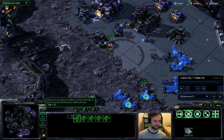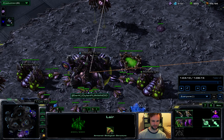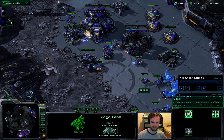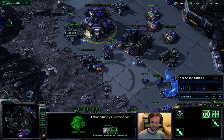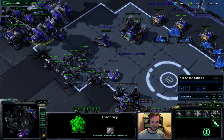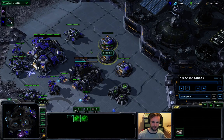When you see the lair, the two things you've got to worry about are nidus worm and spire. If you scout a spire, missile turrets here - you don't have to go overboard. Maybe a couple to protect the PF, one more to protect your distance mining, maybe three in your main, and just wait on the thors. Actually, I usually build a proxy factory out here - I can build a thor out there which allows me to get my first siege tank out here and also a thor out here later on.